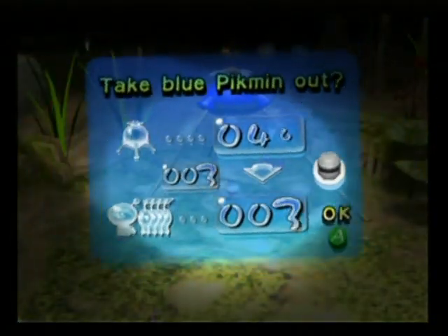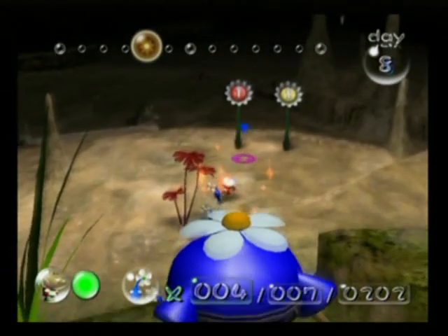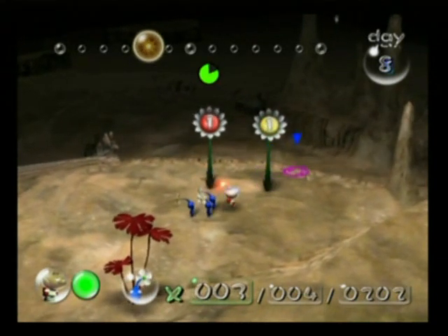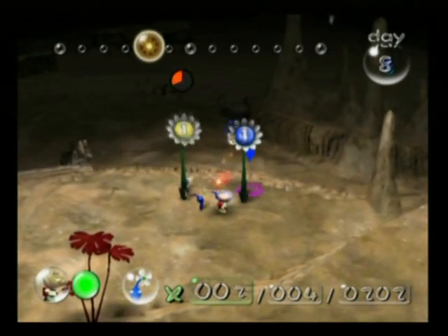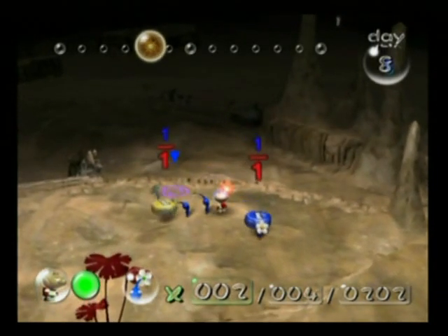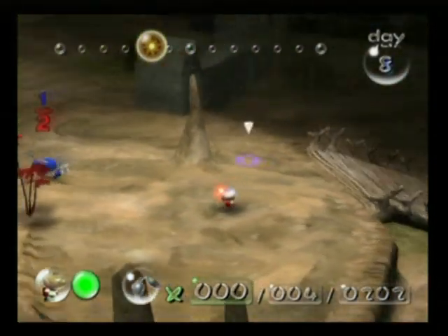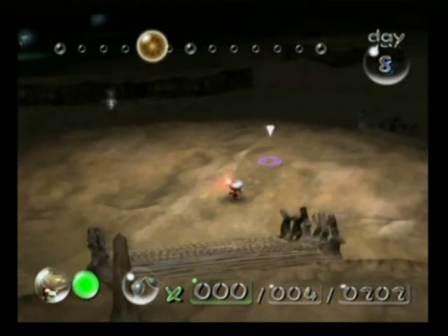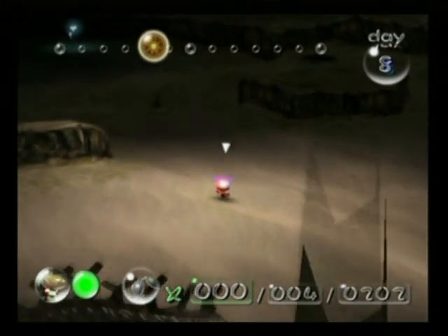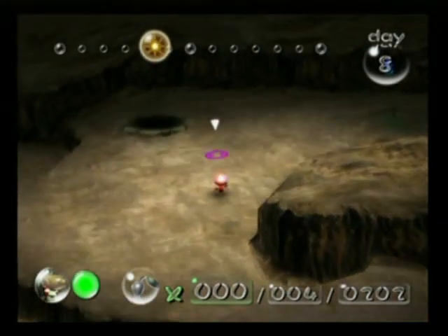Okay, blues come with me. Let's just go and get these pellets — make them blue. Please be nice; well, at least one of them is blue. Okay, you carry that and go and help them. Good boys — at least the blue ones are obedient. Now let's go and search this place for anything of potential.